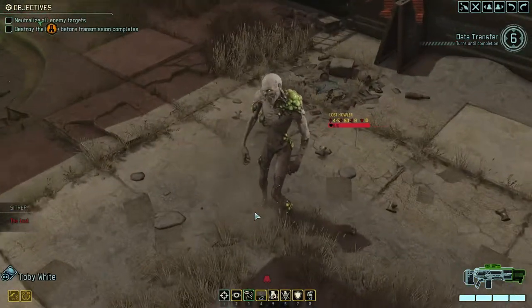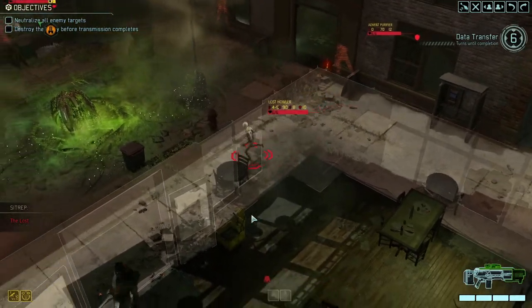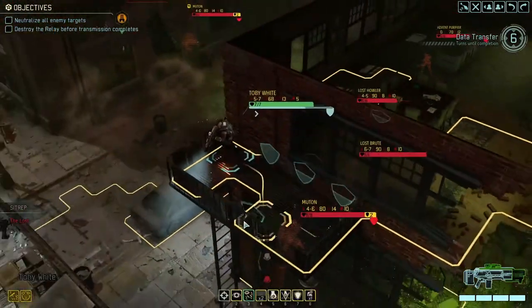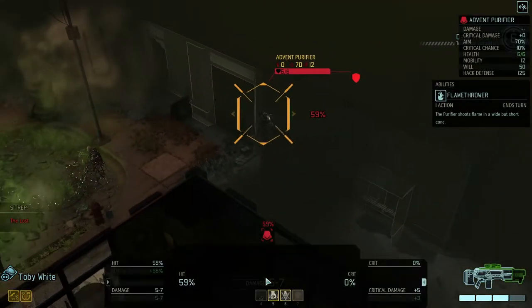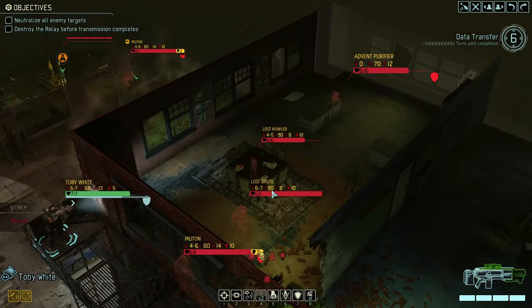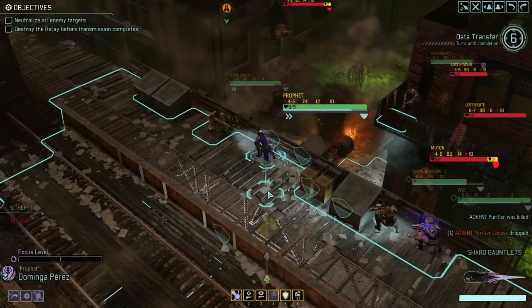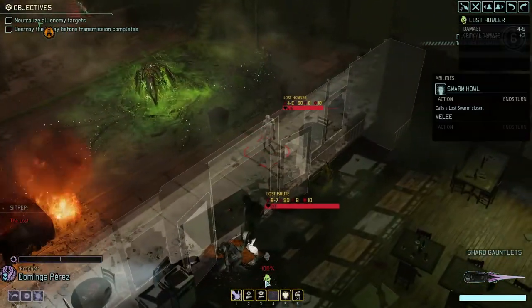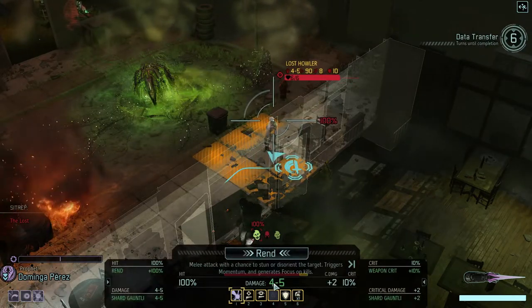Alright, we see the Howler. There's a Purifier back there. Let's take the shot - nice! How much rend damage do we do? Four to five.